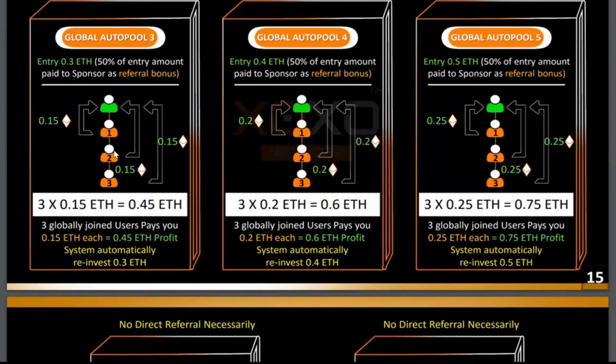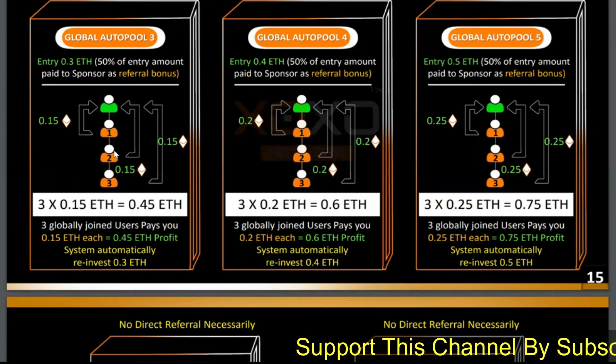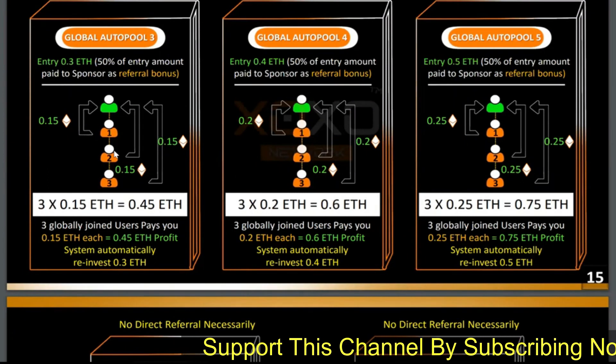In XOXO it does not work like most smart contracts. In XOXO, you can be at pool one, bring a hundred people, and those hundred people can go and purchase pool two to seven — you will still make your 50%. In most smart contracts, you have to be inside the pool or you will lose money. But in XOXO, no, you don't have to. You could activate pool one and bring a hundred people, and even if you are not in pool two to seven, when those people go and purchase it, you will make 50% regardless of whether you're inside the pool or not. That's what is so amazing about XOXO.